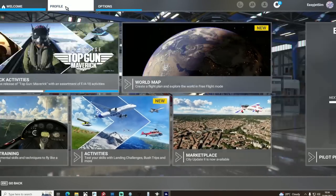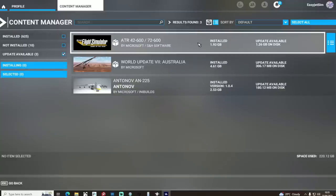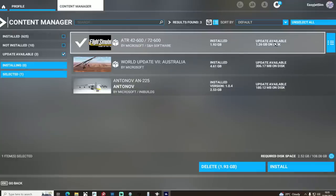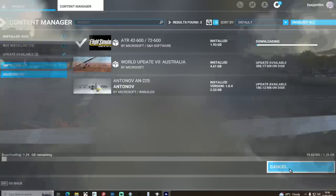The update itself has to be downloaded from the content manager, so once you're in your sim check for updates that are available and there you will see an update for the ATR. It is quite a sizable update — 1.26 gigabytes in fact — and given that it downloads and unpackages all at the same time, it actually took quite a while to install. This is something the team could perhaps look at for Flight Sim 2024, as it does seem to take a long time even with a fast internet connection.